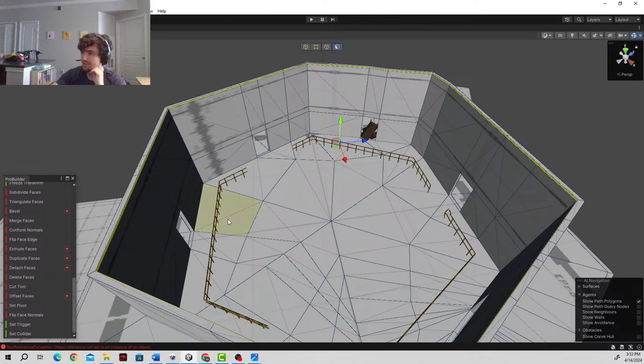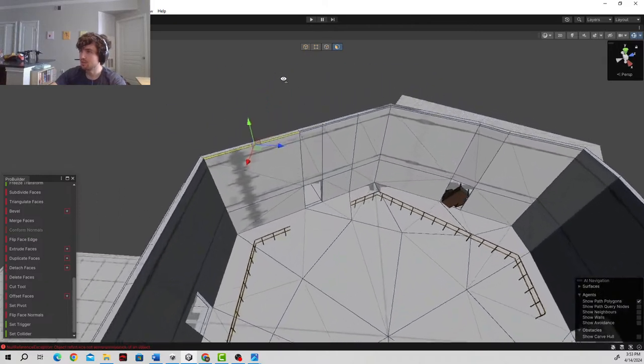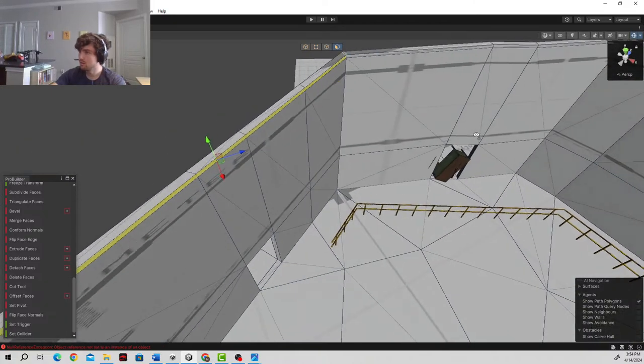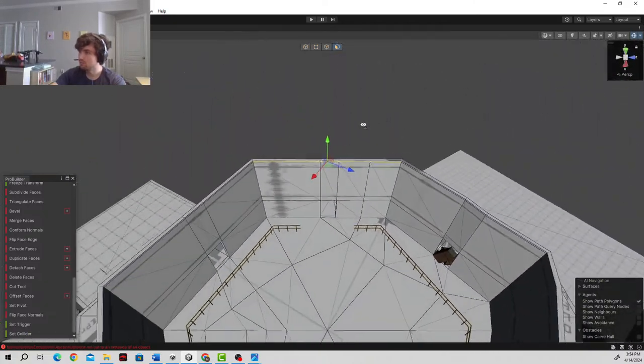In Blender there's a way that I could grab all these faces. Let's see if I can select the ring loop. There we go — select face ring. So if we have the selection in Blender, I know there's a way that you can extrude in and make sure that the geometry doesn't overlap, but I am pretty much certain that you cannot do that in Unity ProBuilder. So we might just have to have overlapping geometry. And guess what? I don't care. Not my problem.